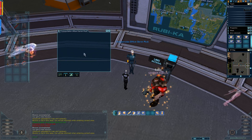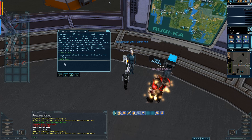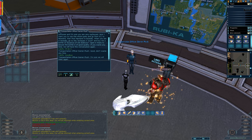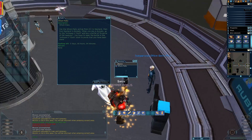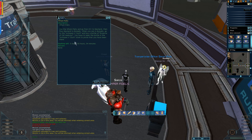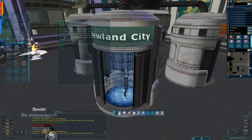Then come back out of the ICC exit, turn around, and speak again to Officer Plush. He gives you a second mission. This is easy, but do not try to get there any other way — he wants you to go there via a certain sequence using the Whompahs.